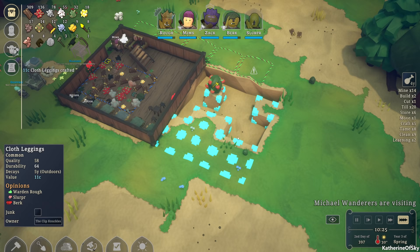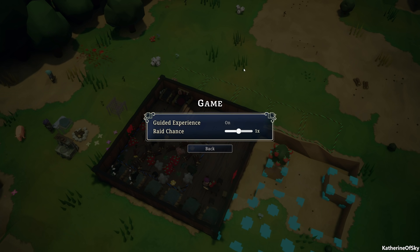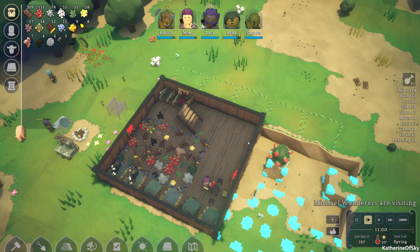We need to get the upper layers of stuff. Let's go to the options — guided experience off — okay back, resume. Now that means we can go and do different layers, hooray.